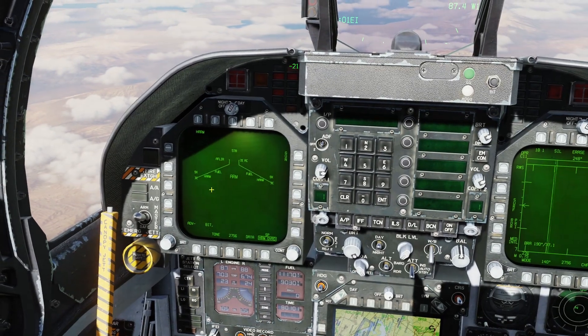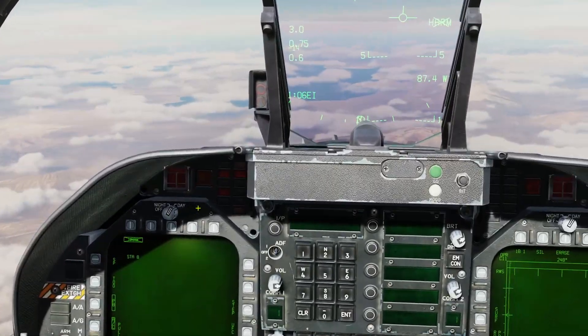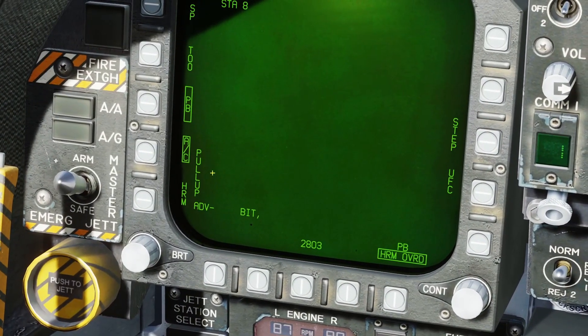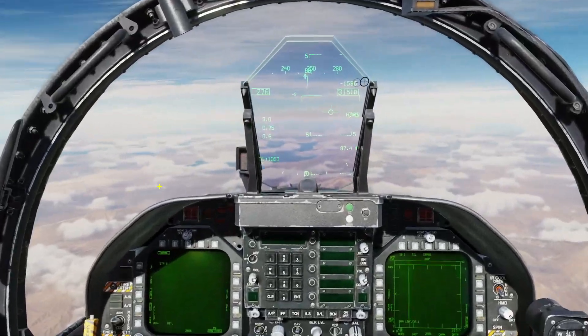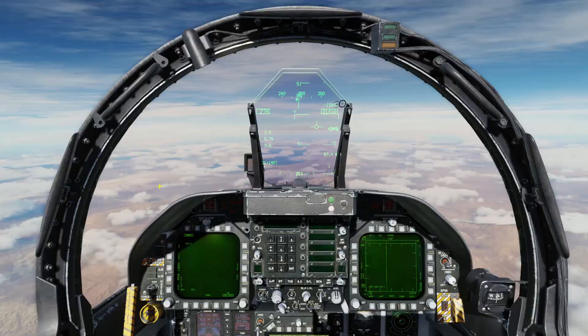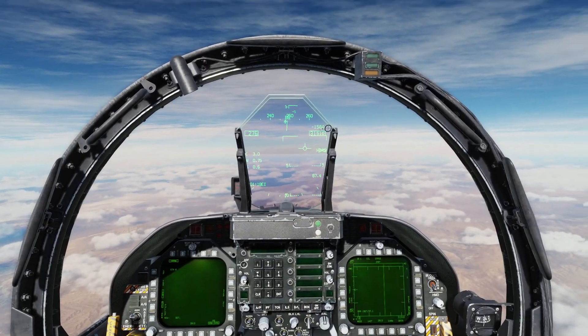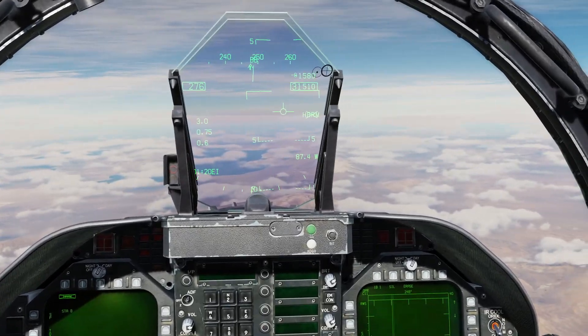What we're going to do is select our HARMs and go to pre-briefed mode. There are two different pull-up modes: aircraft pull-up and HARM pull-up. We're going to do one of each because we've got two HARMs. With aircraft pull-up, we are going to be lofting the missile — we're going to be going fast, and once we get in range we'll see a cue.